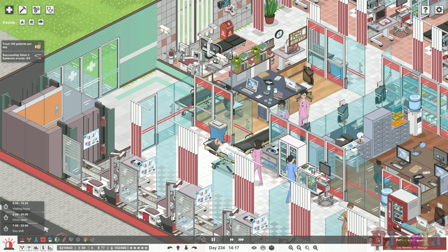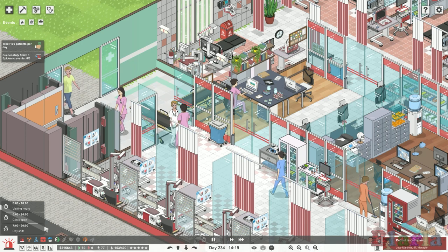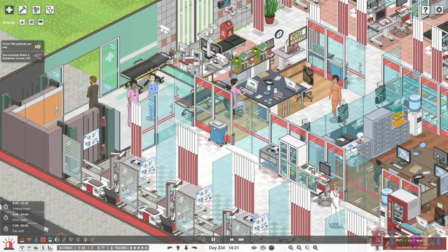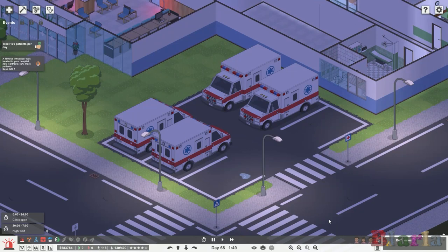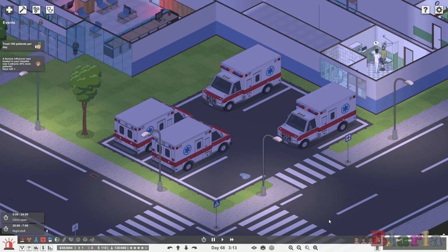I've noticed I have five stretcher nurses but only four stretchers out here, so that might be something I want to look at — sneaking in an extra stretcher would be good. Of course, the emergency department wouldn't be anything without its ambulances. I was slowly building up an ambulance collection outside the hospital, and that has now changed. Check out the ambulance car park now — it's not there anymore.